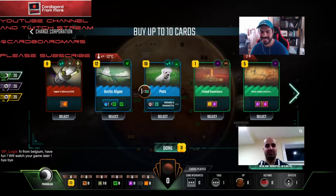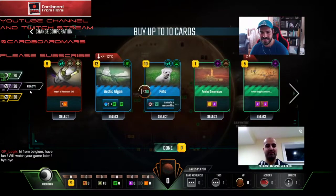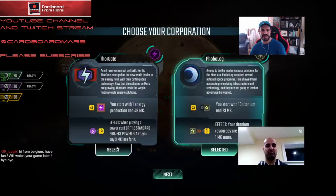Thorgate, Phobolog. Okay. Not seeing any titanium. Arctic Algae is amazing — it's looking more like a Thorgate to me. What's nice is we start first so we can get that Algae down. That's a must-get, no matter what. Then we got two cheap power tags right here. And nothing space-related, so I think Phobolog's out. Yeah, I agree. Let's go Thorgate.